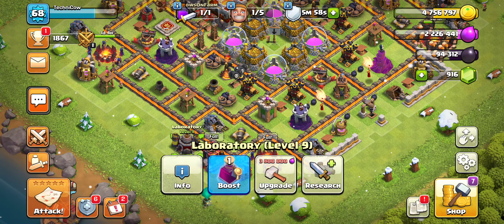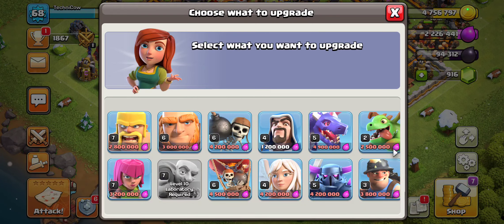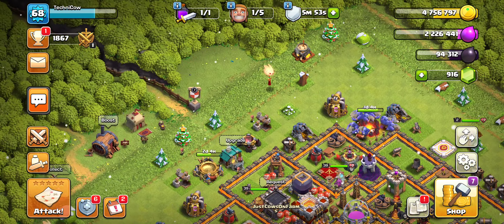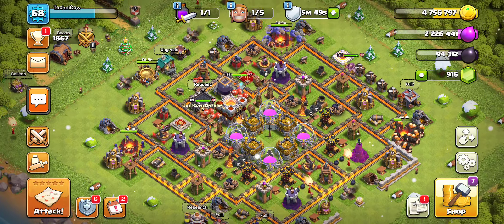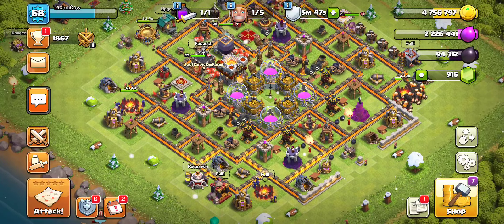What I want to be doing here is of course upgrading these wall breakers and getting them closer so we can start sneaky goblin farming. That will be great for us, especially now that we have access to this warden.